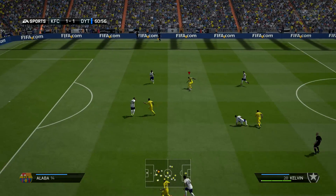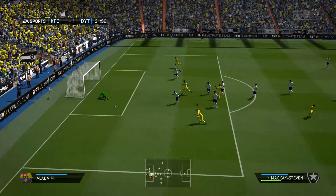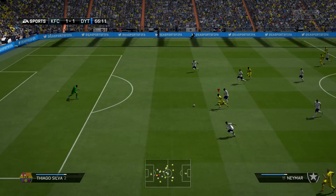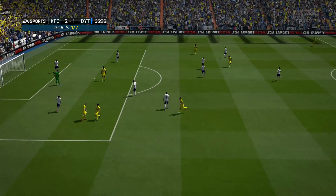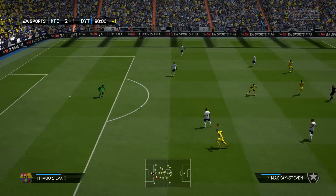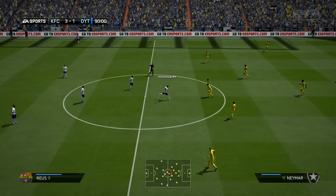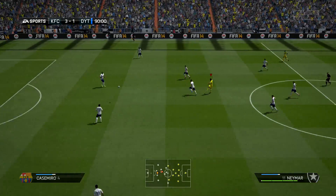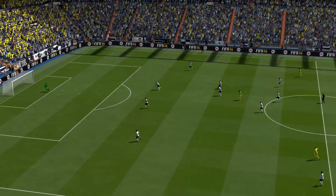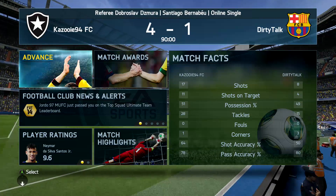In the 16th minute Robertson makes a lovely tackle and we play it to Kelvin who beats a few players with some skill moves, but we hit the post. In the 65th minute we play it through to Neymar who outruns his defender — his goalkeeper was coming out so we went for a chip shot and finally made it 2-1, picking up our first goal with Neymar. In the 69th minute he pulled a nice scoop turn but our keeper made a great save. Then in the 90th minute his goalkeeper made a mistake, Kelvin finished with his weak foot to make it 3-1, and straight from kickoff Neymar scored a long shot to make it 4-1.